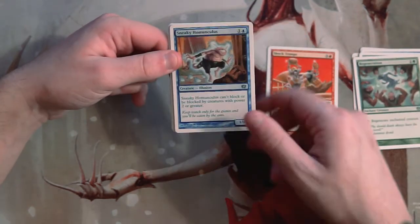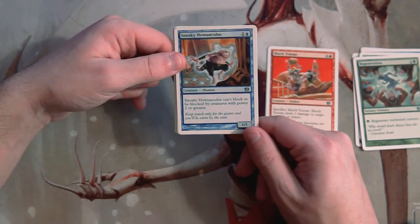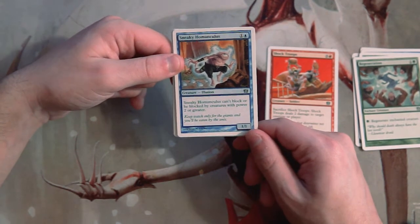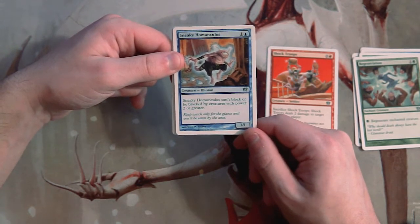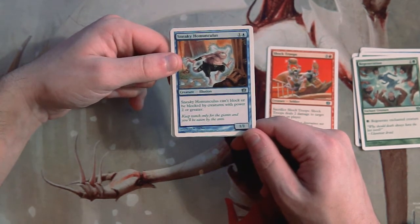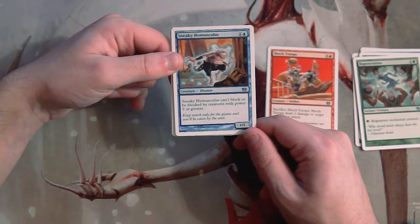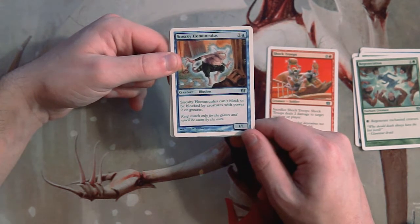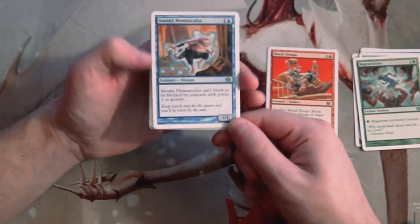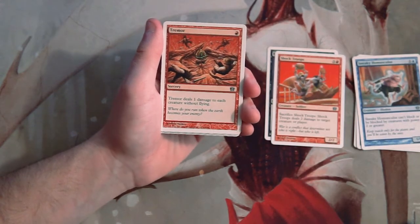Sneaky Homunculus is a 1/1 for one and a blue. It can't block or be blocked by creatures with power two or greater, so it's basically super evasive, but it is still a 1/1 so I'm not really a fan. You could potentially buff this guy up with combat tricks like Giant Growth or enchant creatures, but it gets easily removed by any piece of removal, so you're kind of setting yourself up for failure with those strategies.